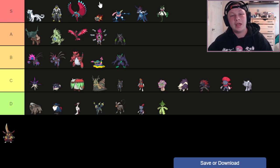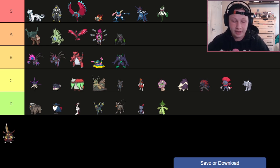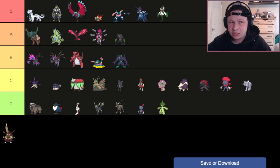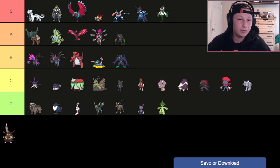Next up, we have Chi-Yu — also going in S tier. There are so many S tier Dark types. Chi-Yu with Beads of Ruin and Hadron Engine is especially scary if you can Tera it into Tera Fairy. There's nothing in the metagame that switches in and takes two Specs hits. Very few can take two Tera-boosted Scarf hits if you're clicking the right button. You can even Nasty Plot and Flame Charge to try to win that way, or Will-O-Wisp your few checks like Azumarill as they switch in. This Pokémon is very, very strong and tough to deal with defensively.